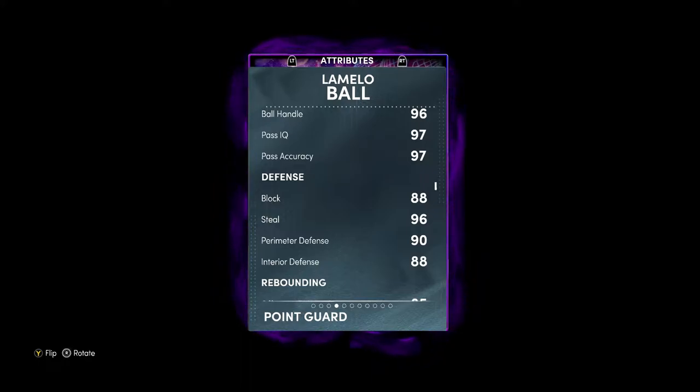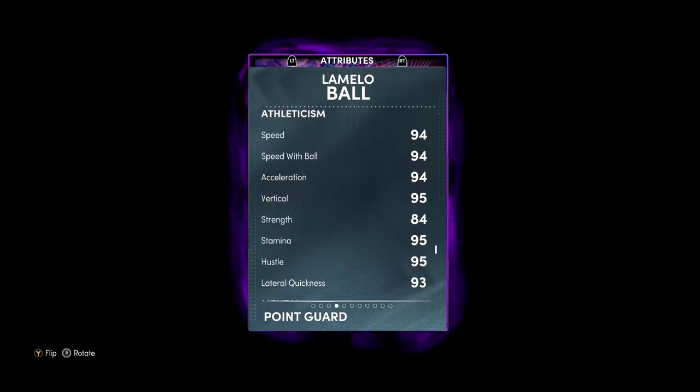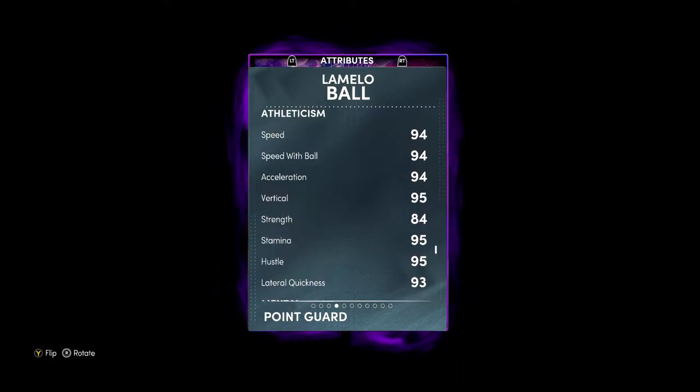Understandable — he is a PG, so the interior defense is understandable. He's got 94 speed, 94 speed with ball, 94 acceleration, and 93 lateral quickness — decent stats for a PG. The Steve Francis card at six-three is faster, obviously, but this is LaMelo — he's a fan favorite. Do him better than this, 2K. Let's check these badges out.